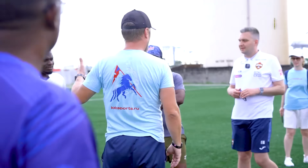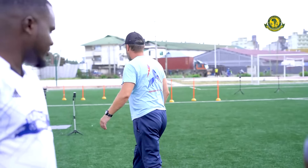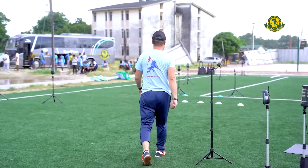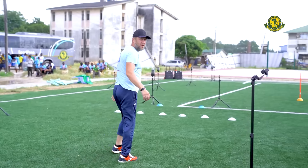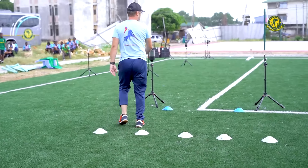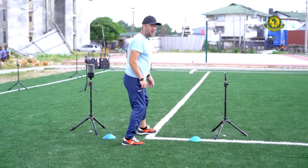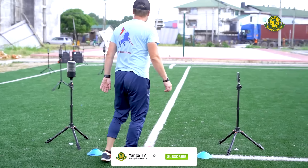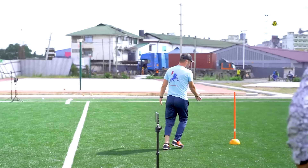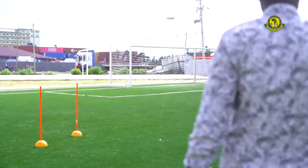The last test is dribbling. The sixth test is a football test — it's for dribbling. We need a ball for this test. It's the same course as the change of direction test. You put the ball on the red spot, then do the same slalom with change of direction, but with the ball. We start with the left side, then right, left — with the ball.